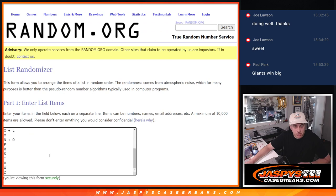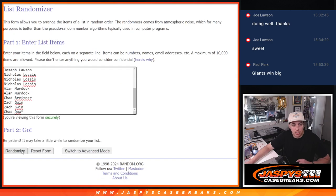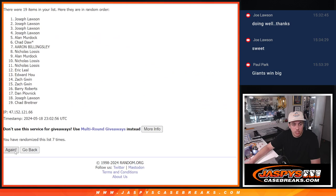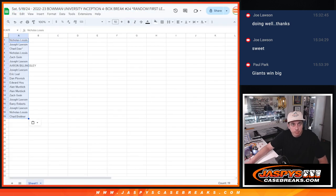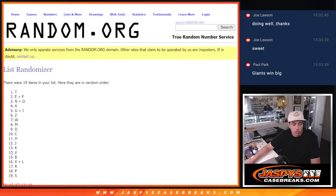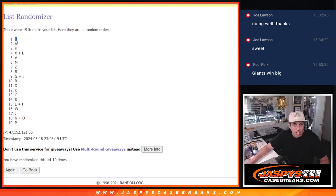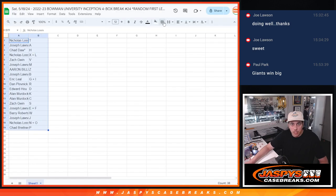I have all the names and the letters in the list here. Let's roll the dice — hard 10, 10 times for names and teams. Ten times there, we've got Nicholas down to Chad. Pop those in here. And 10 times again for the letters. Ten times there, I've got T down to P. So I'll match these up here, clean it up, make it look nice for you guys, and then we'll read it off.